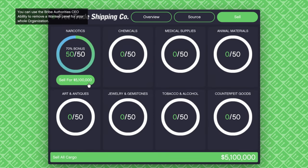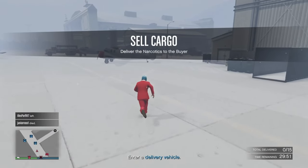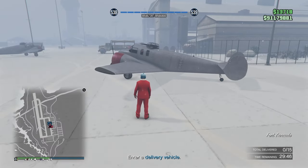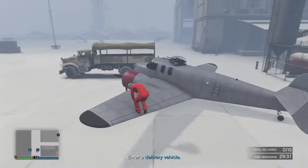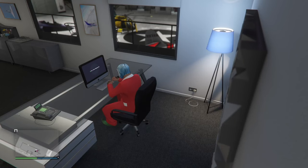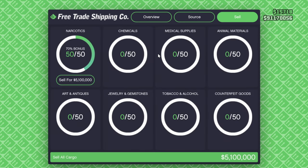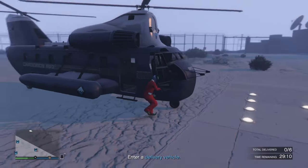On my second attempt I was back at 50 crates — only had to get three more crates. I got the Mogul mission: again 15 drops, three airplanes. This mission is possible but very difficult on your own. You get chased by helicopters and there's no way to protect yourself. You can get rid of the enemy helicopters but it's just not easy, so I would rather skip it and just get another three crates.